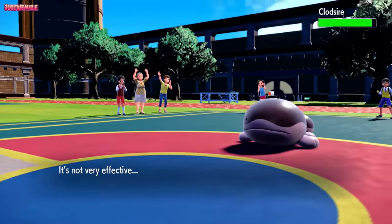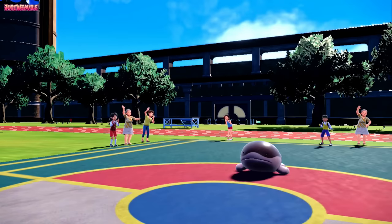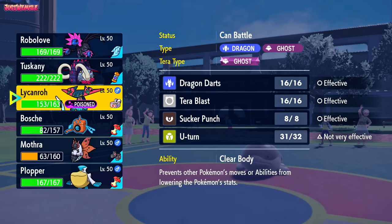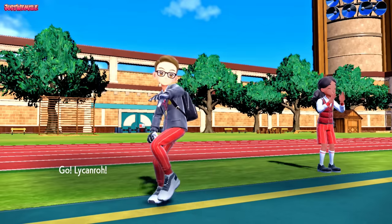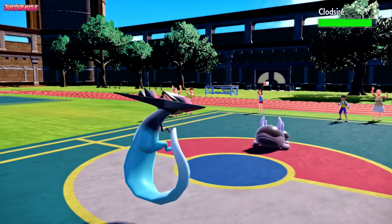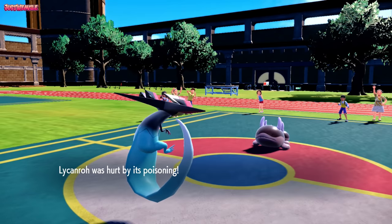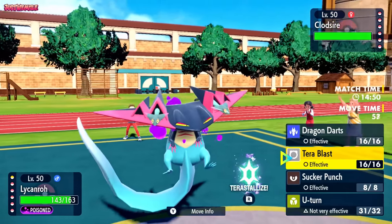We get a nice little chip damage off with the U-turn. It's going to get restored by its Black Sludge or Leftovers, but that's fine. Now I'm debating going into Great Tusk, but we don't want to pop the booster energy. I think we go into Dragapult. They recover health with Black Sludge, which tells me they're not going to be terastallizing this Clodzire, because if they terastallized it into anything other than Poison type, the Black Sludge would actually hurt it - something to watch out for with these sets.